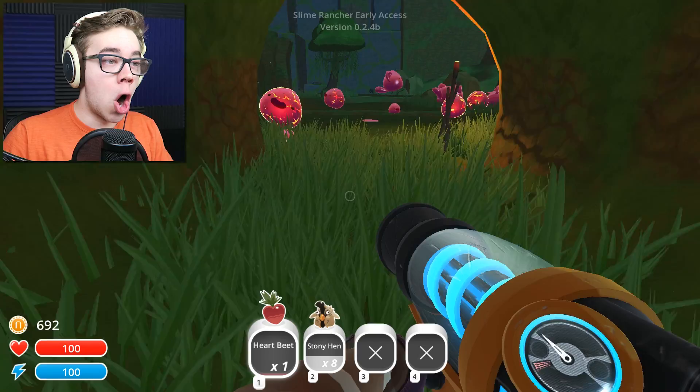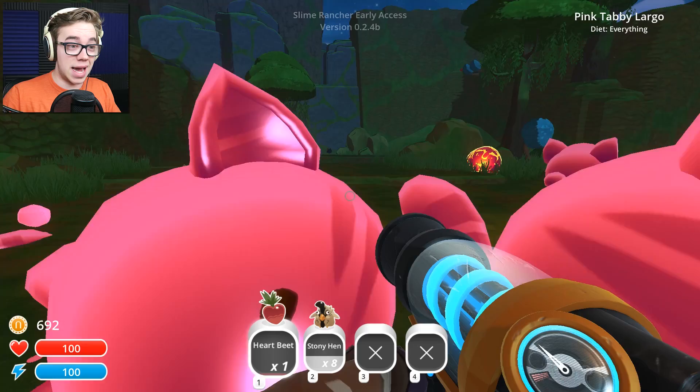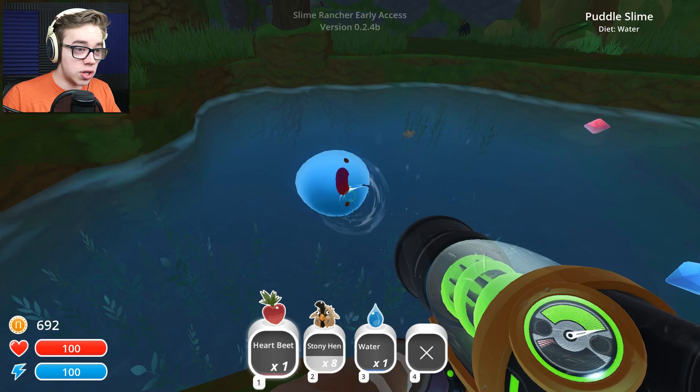Do you see this? What is this? A pink boom largo. Call me crazy, but I don't think we've seen those before. Hello, you little guys. So I think that means there are new slimes to be found here. What is that? A puddle slime? I'm gonna suck you up. Thank you. Puddle slime — keep one in your boot and you'll always stay cool. But it's weird.